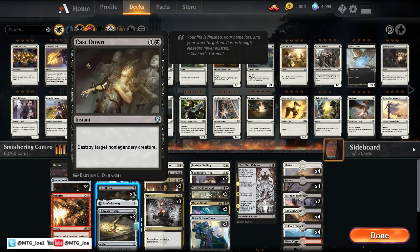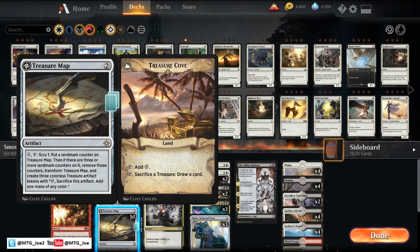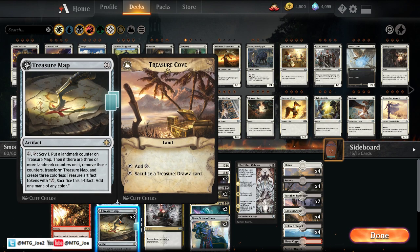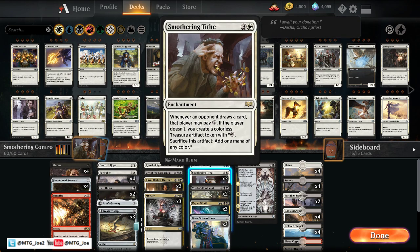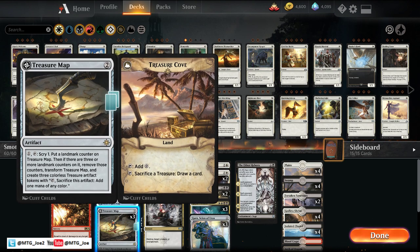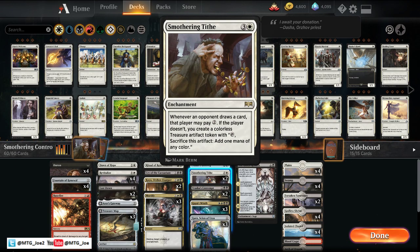Cast Down is for early creature removal. For our draw package, we are playing some of the flip lands from Ixalan block. Azor's Gateway is a way for us to filter the dead draws in our deck — say if we're playing against control and don't need the removal. Treasure Map is a way that we can draw cards. It plays really well with Smothering Tithe because this will create a lot of treasures, and then once the flipped Treasure Map goes, we can sacrifice those treasures to draw cards. It's kind of a value draw engine late game.